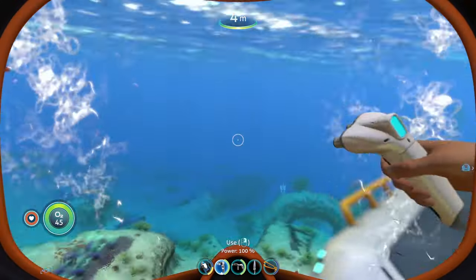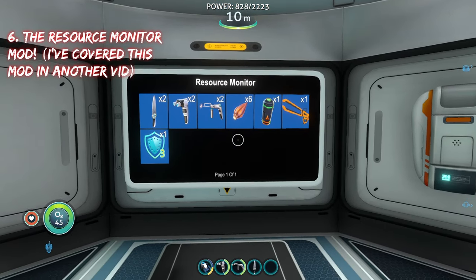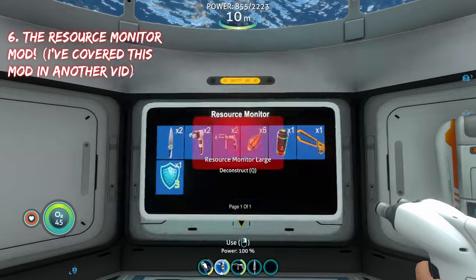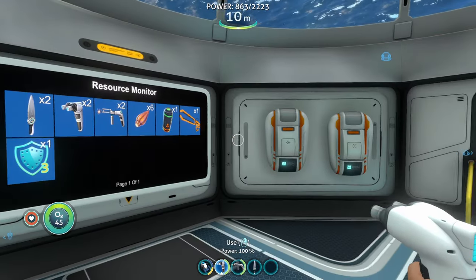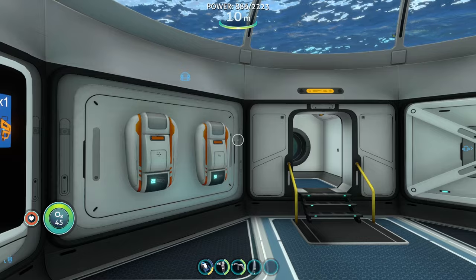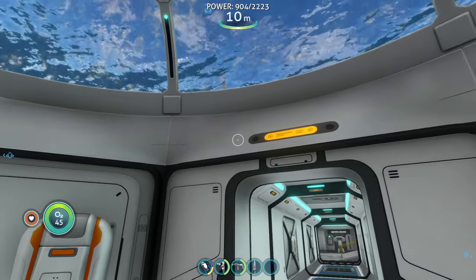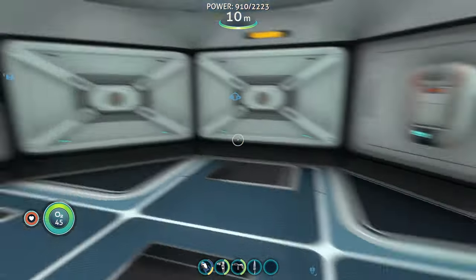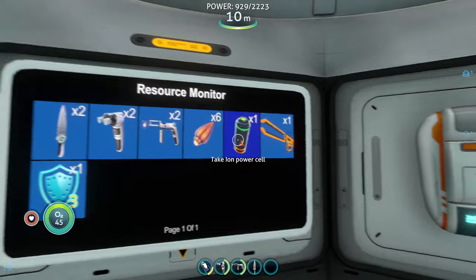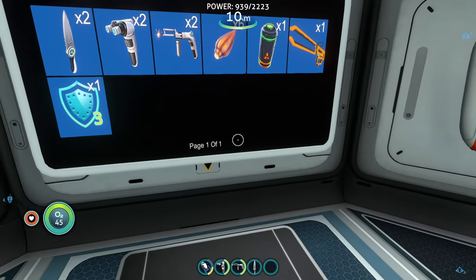Coming in at number six, we have the resource monitor mod. This adds two new buildables: the resource monitor large and the resource monitor small. When built in your base, it displays all the different resources you have stored across every locker in your base, with multiple pages if you have a lot of items.